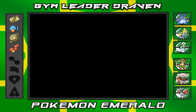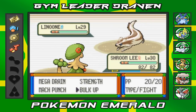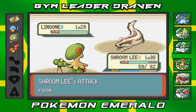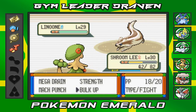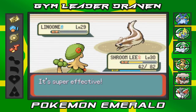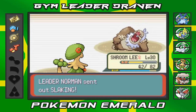He's coming out with Linoone — I'm going with Shroomish to power him up for the big battle against Slaking. Bulk Up, and Linoone uses Facade. We're maxing Shroomish out with Bulk Up while Linoone goes for Facade again. Then Mach Punch for the win — eat it! Okay, he's coming out with Slaking — this Pokemon's attack stat is through the roof, so you gotta hit him as often as possible.